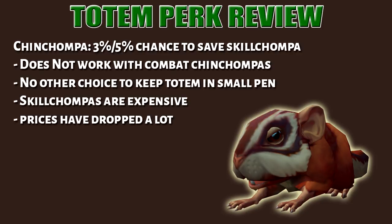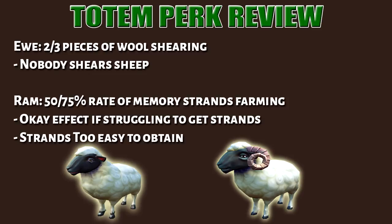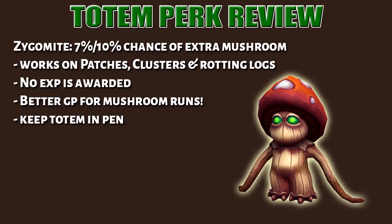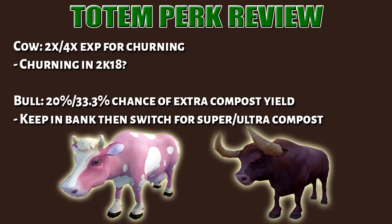Sheep have 2 different animals that both stack in the same pen. The ewe perk — who does sheep shearing in 2018? The ram perk is an okay effect to have, though strands are pretty easy to obtain. The spider perk is actually the best effect in the game — it works with Araxxor and Araxxi. When you're about to go for Araxxi trips, place this inside the pen. For zygomite perks, you get extra mushrooms from patches, clusters, or rotting logs, though you won't get extra XP. The cow perk — who does churning in 2018? The bull perk gives you a chance of an extra compost bucket, which is good if you're farming super or ultra compost — just keep it in your bank and switch it out when you need compost.